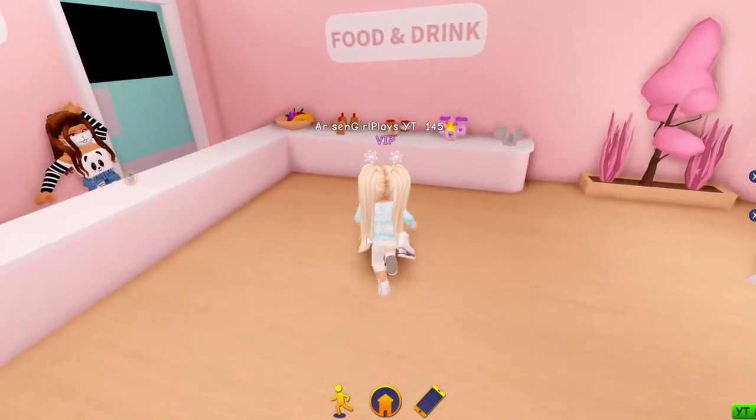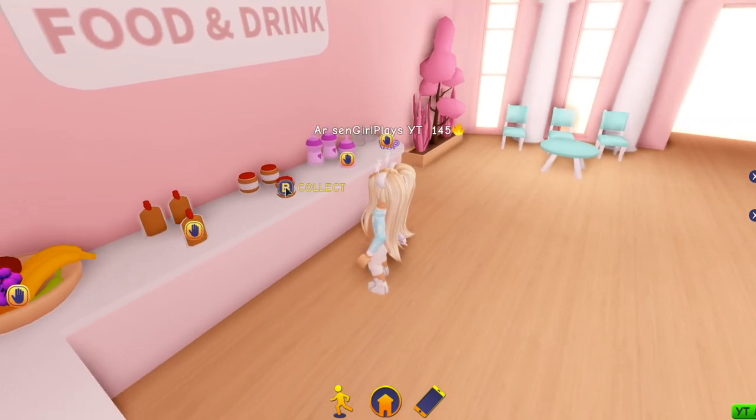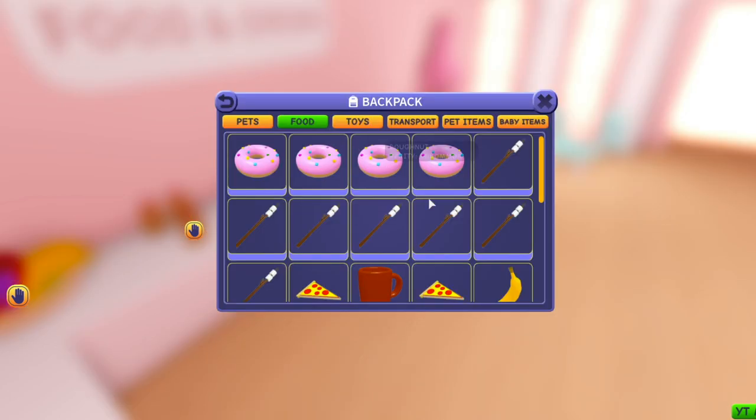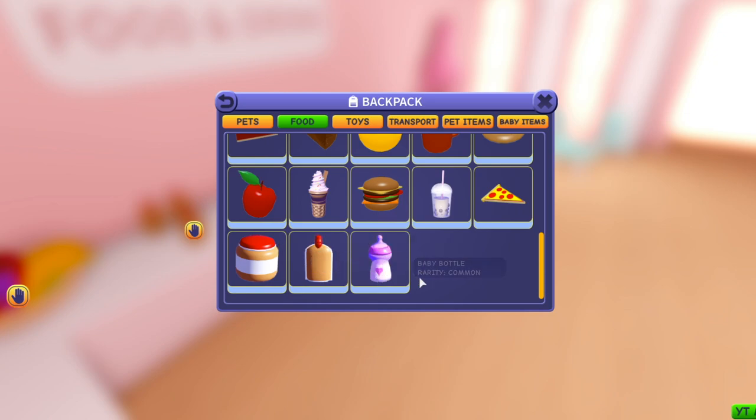Next, make sure you come down to this table and pick up one of each of these three items: the baby food pouch, the baby food jar, and the baby bottle. You can find them in your backpack under food. These are going to be very important because you'll use them to feed and care for your baby. You can only get them at the adoption center as of this video, so get them before you go home.